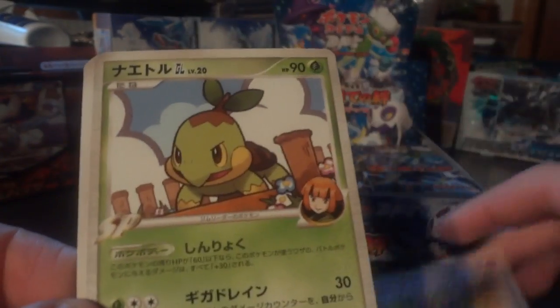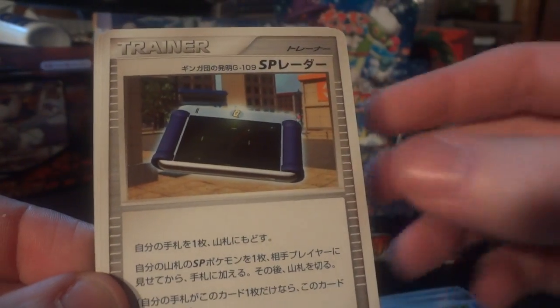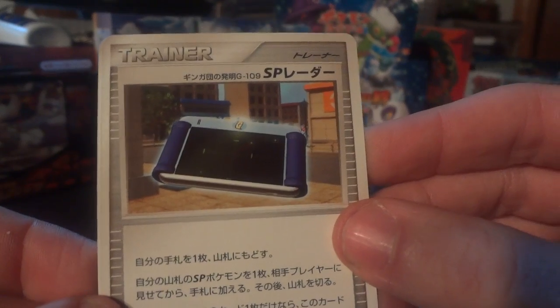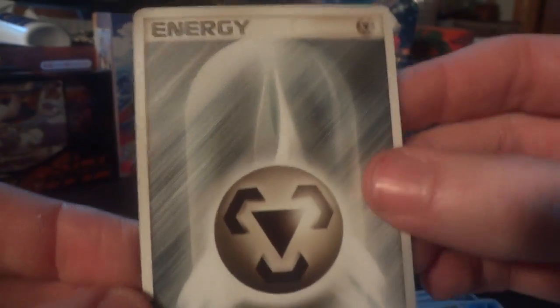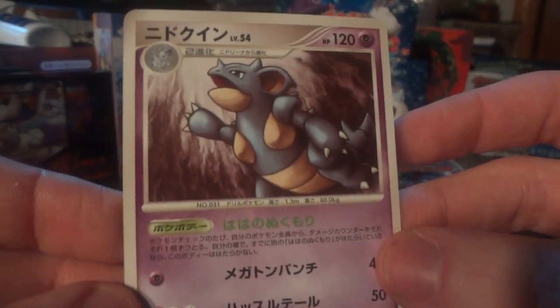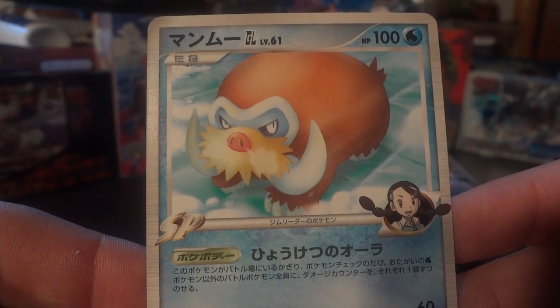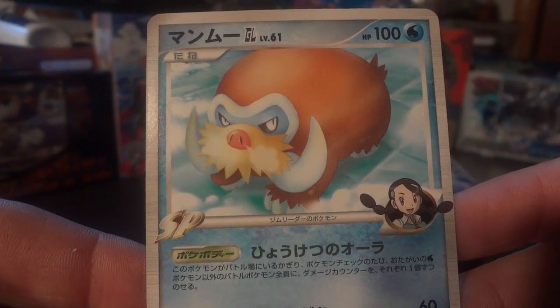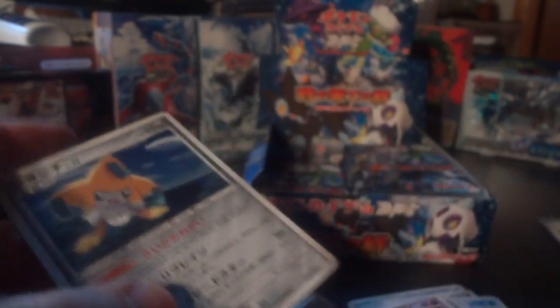In these 20 packs you're going to see 40 non-holo rares, so it's pretty likely I'll have some duplicates. Koffing, Nidoran Male, Turtwig, Kakuna, another Volkner's Philosophy, and what might be Galactic's SP Radar. Wheezing and a regular Metal Energy. First rare is another Nidoqueen. Second rare — is this Piloswine or Mamoswine? Let's call it Mamoswine. And my holo is a Jirachi holo — I definitely like this card. So far you guys were spot on picking this booster box.